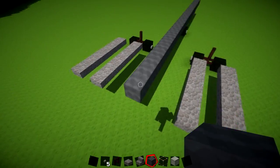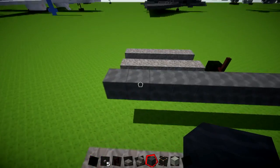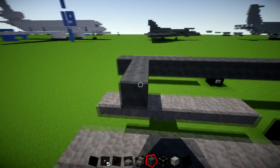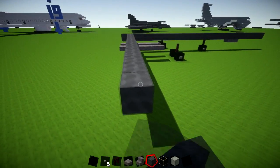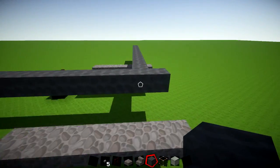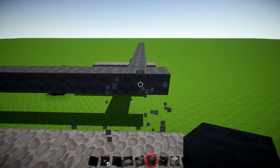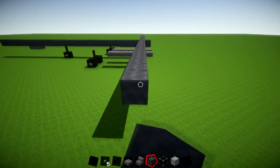That last block will be right in line with those two slabs here. Come in one block from the back and add 16 blocks going across — that's your wing span. Count out 16 blocks: one through sixteen, and do the same on the other side. You might as well do the wing on both sides at the same time. Go ahead and lay out those 16 blocks on each side.